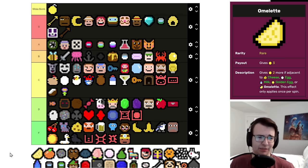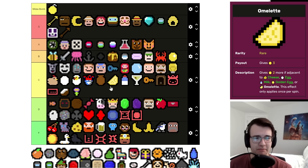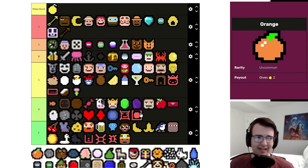Omelette is better when it comes from a Frying Pan — if you're just taking a straight-up Omelette, it's not going to be that good. Without Frying Pan it's just a three-per with some not-often adjacency synergies, and if you only have one of them the ceiling is going to be pretty low. I'm inclined to put this just above Milk, because the credit for the Frying Pan synergy goes to Eggs, not really to Omelettes.